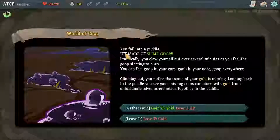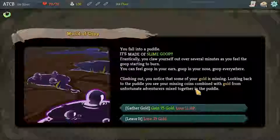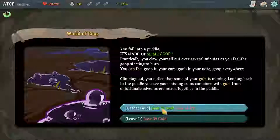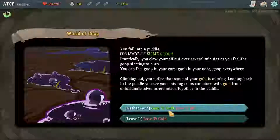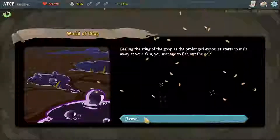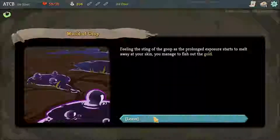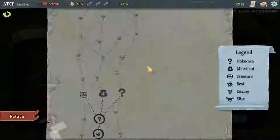World of Goop reference. You fall into a puddle made of slime goop. Frantically you claw yourself out over several minutes as you feel the goop start to burn. You notice that some of your gold is missing - your missing coins combined with gold from unfortunate adventurers mixed together in the puddle. So we either lose 35 gold, or since we're about to go to a merchant, we gain 75 gold and lose 11 health points. We haven't lost any health yet, so we're going to go with that. Take that gold, feeling the sting of the goop.